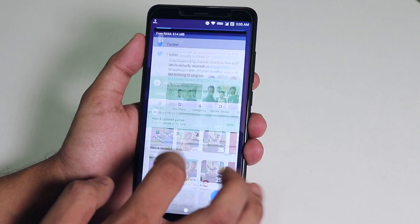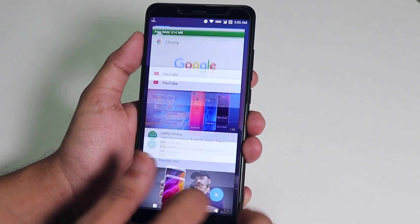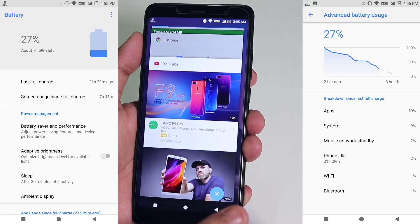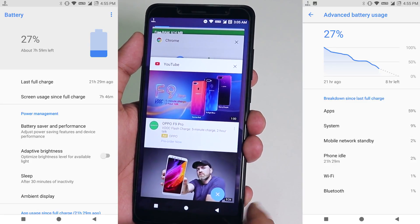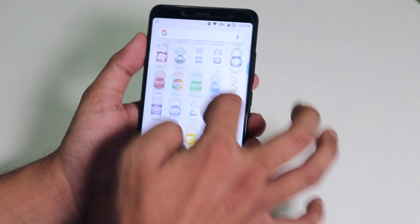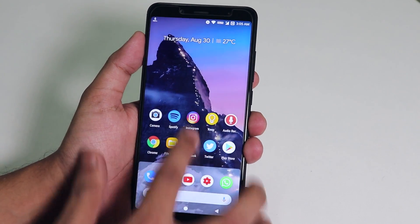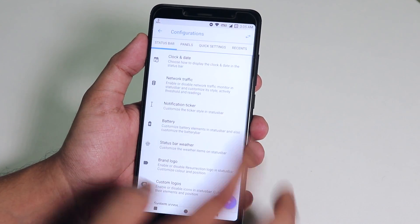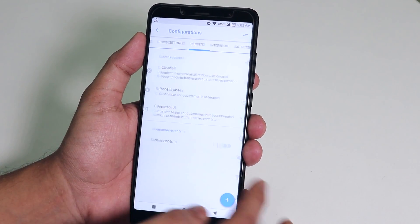Talking about day-to-day performance, it won't be an issue in this ROM. The battery life is great too — you can easily get more than 8 hours of screen-on time. So in my frank opinion, if you want to use a stable ROM based on Android 8.1 Oreo with a ton of customizations, you should definitely try this one.